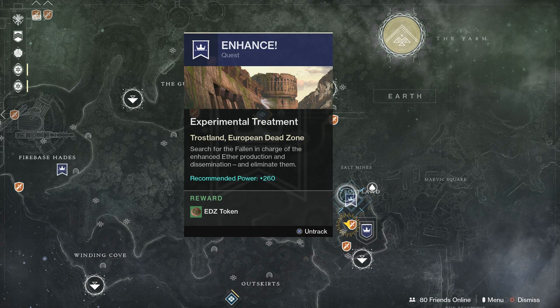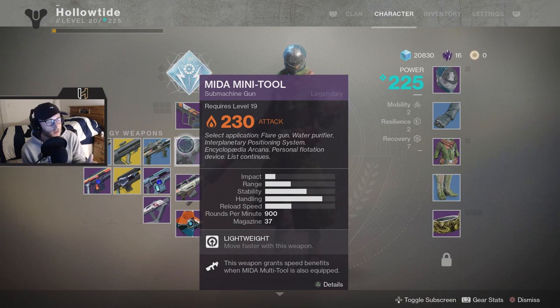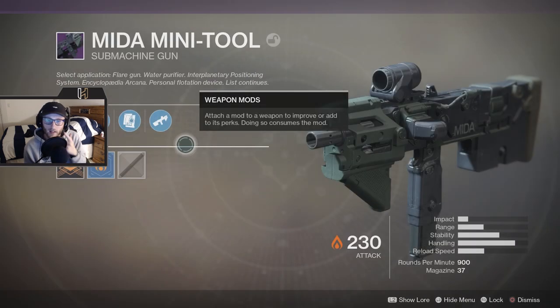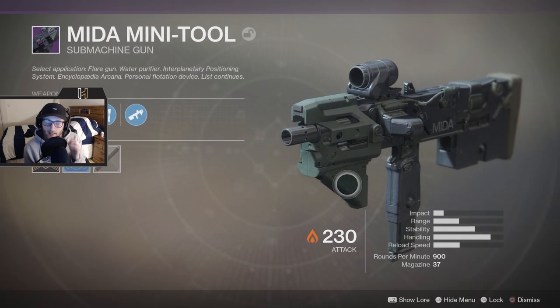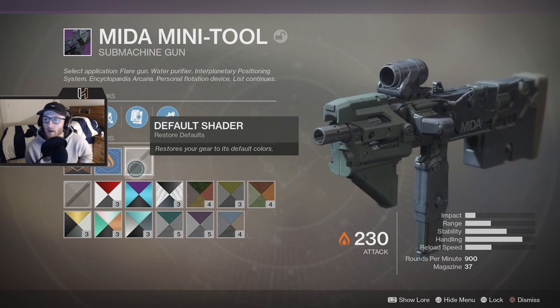It's called 'Enhance,' it's 260 light. I highly recommend you find somebody that is also doing the quest because it's very hard by yourself. You're going to keep following the quest line — you end up killing like four or five major bosses — and then your final reward from Devrim Kay is the MIDA Mini-Tool, which is a submachine gun.